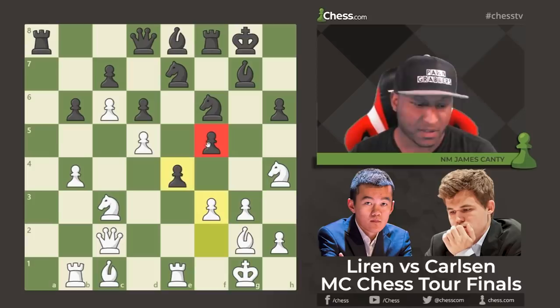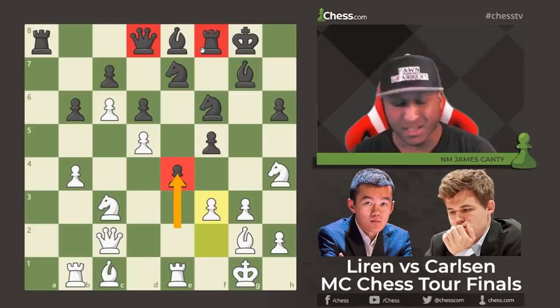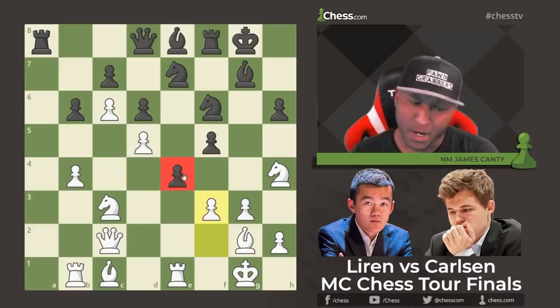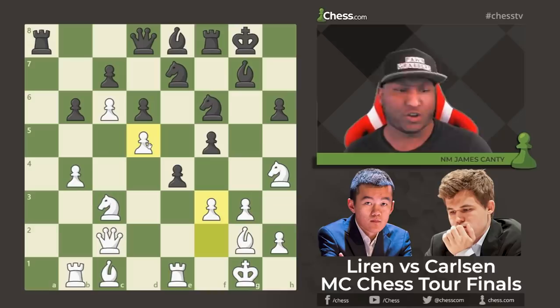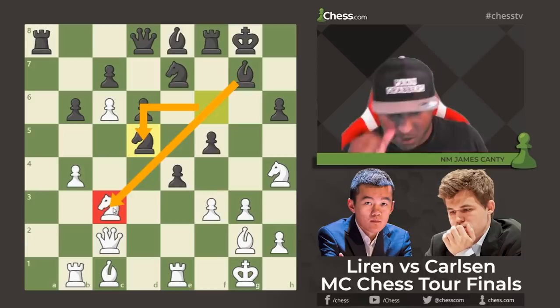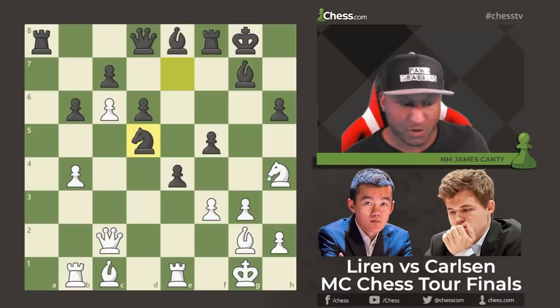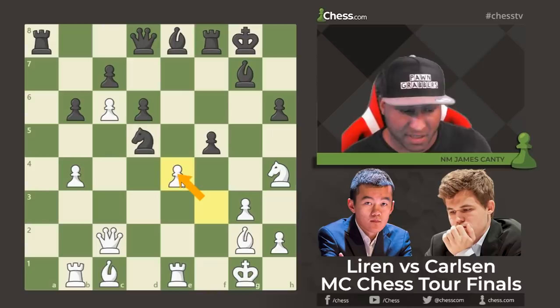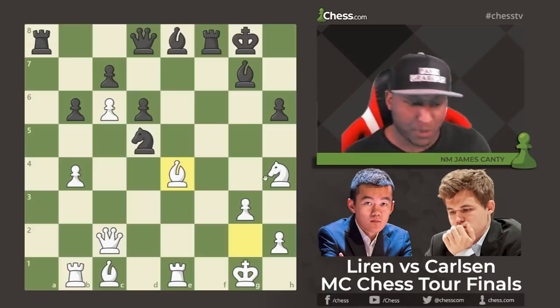f3 opens up the center — when you see a pawn structure you can attack, you need to do it. A pawn on e4 for Black is unusual; normally it signifies space for White. With pawns on e4 and c6, this is a very dynamic, sharp, tactical position. One mistake could end the game. Knight f-takes d5, the bishop opens up — things are getting wild. Knight takes d5, more trades. Then f-takes e4, opening lines and diagonals, followed by Bishop takes e4.